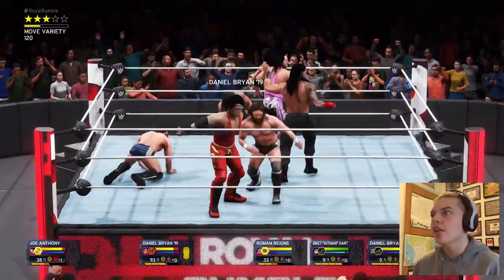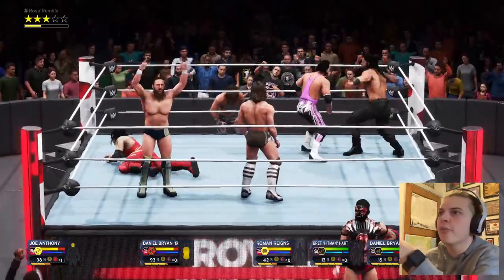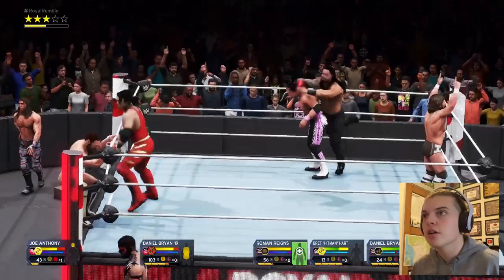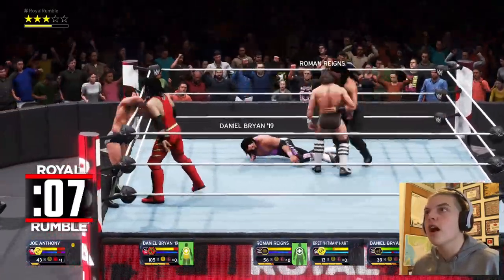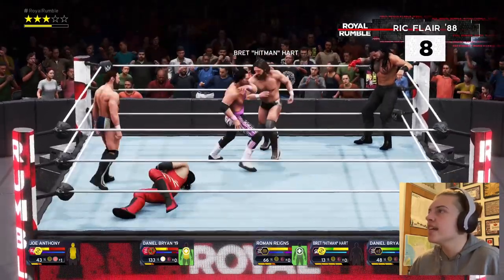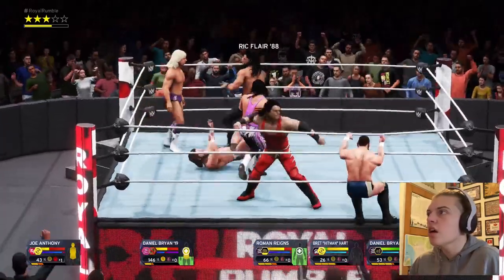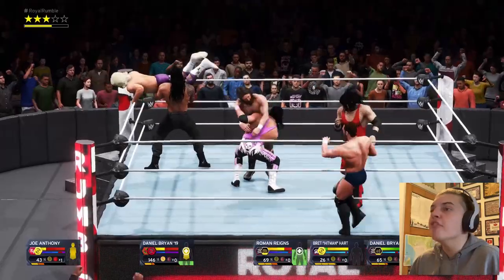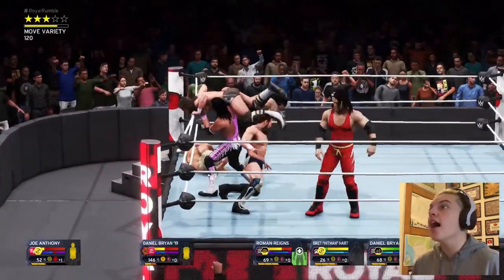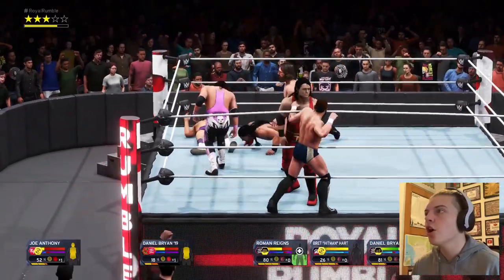There's another Daniel Bryan coming in — there are two Daniel Bryans, we've got to get rid of one. Just about to get rid of him and then — oh no, the new Daniel Bryan from 2020 is just taking me out! Still in — I'm really desperately trying to get rid of Daniel Bryan. Ric Flair '88 is in now — we're only at number eight and my health bar isn't doing very well considering I've still got to get to number 30. I haven't scored an elimination yet.